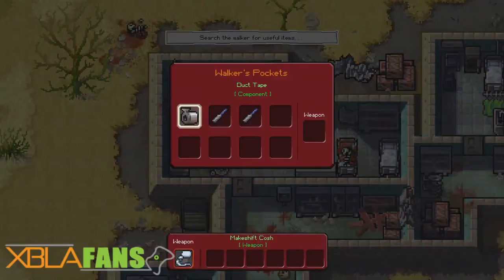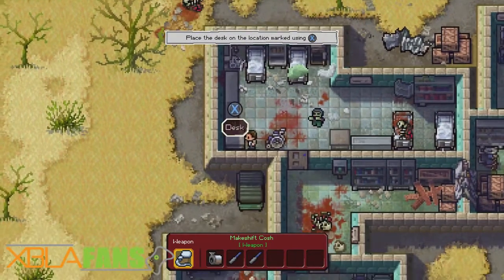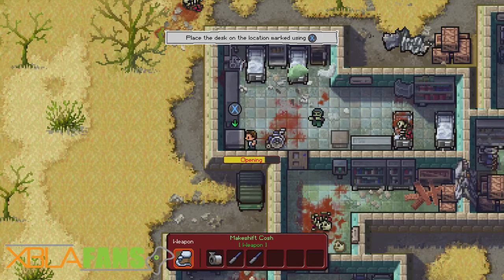I know it says X, but I totally forgot what the attack button was there. Alright, so this is just a habit of mine — I check everything in these games.